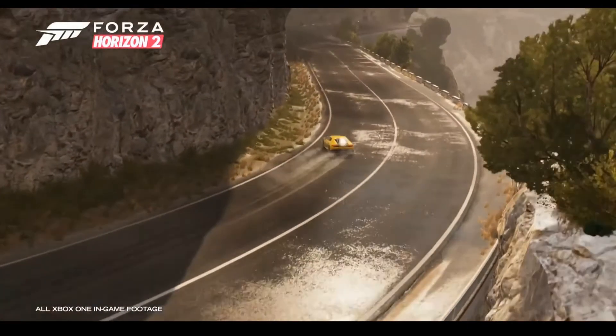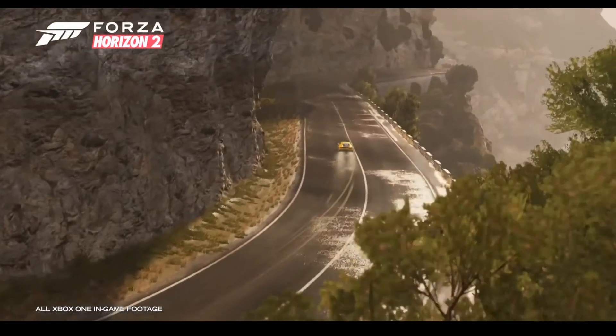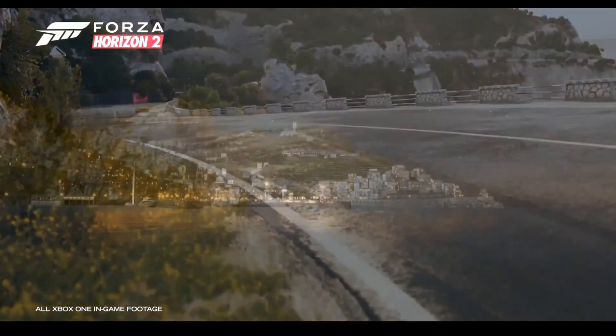So here we go — already with a beautiful view of the mountain. We got ourselves the new 2014 Lamborghini Huracán kind of sliding on the side of the mountain. First thing we spot is the sliding, second thing is the water textures — once again, skin marks in the water, kind of splashing up off the tires.